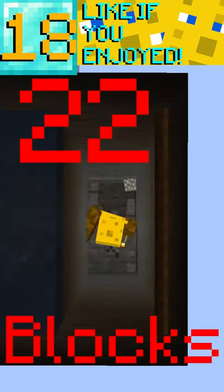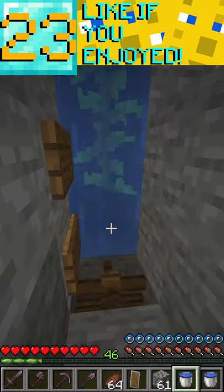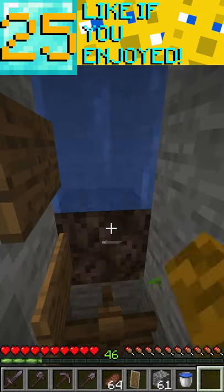Then mine down 22 blocks like this and make your killing room. Go back to the water column and place kelp all the way up to the top, then break the kelp and place a block of soul sand.